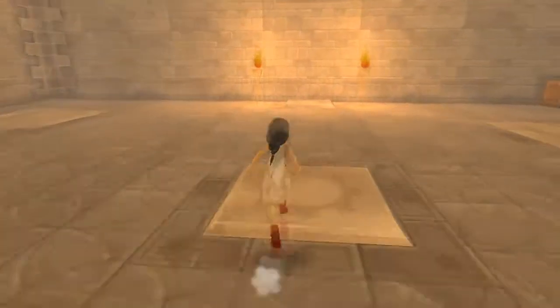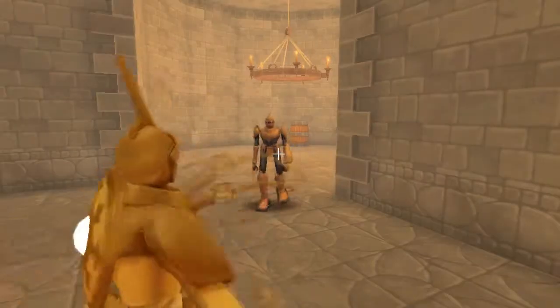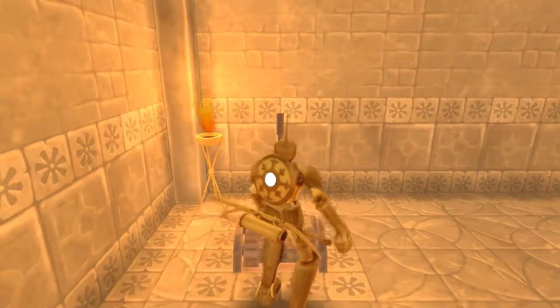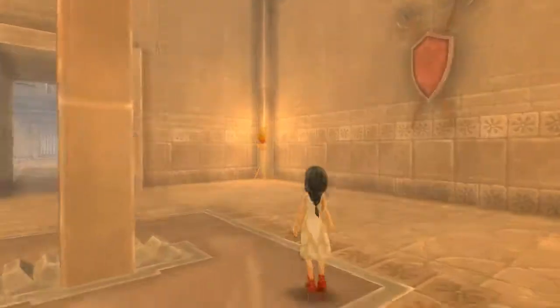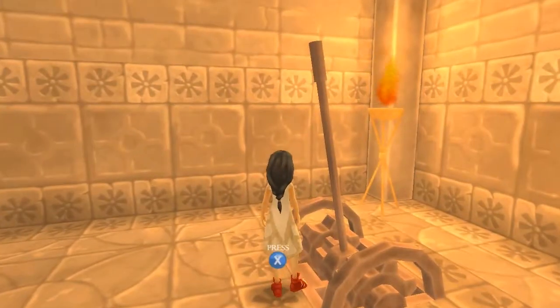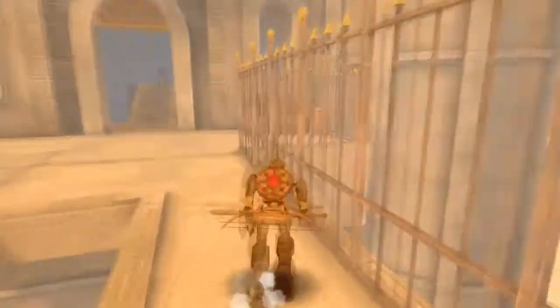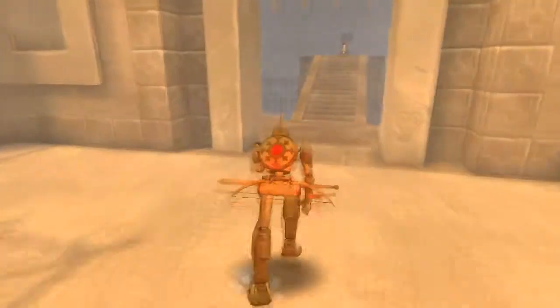The game has you controlling two characters: the girl and the robot. The girl is used for platforming and the robot for combat, and they're both used for solving the puzzles. When walking around, you're set to a strafe thing, almost like it was at a first-person perspective at some time in development. Holding shift or the X button will have you perform a run.